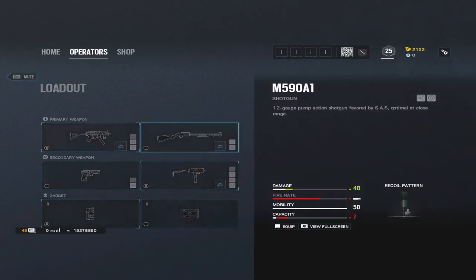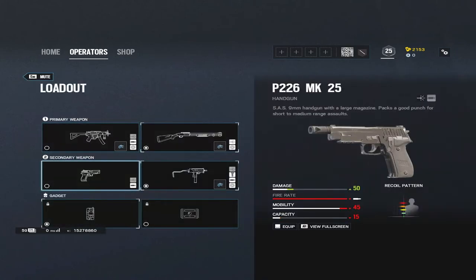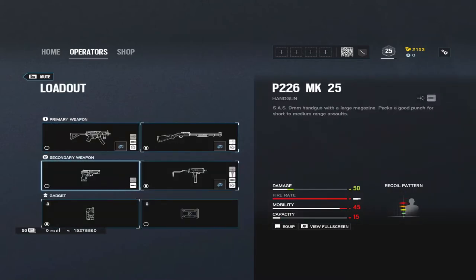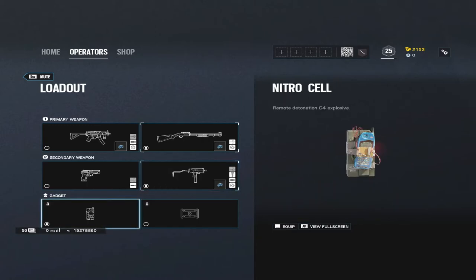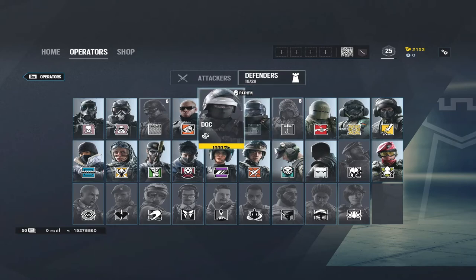For the MP5K on Mute, take the 1.5x scope with a flash hider. For the shotgun, use whatever sight you prefer — I use the reflex since it's smallest — and add a laser to tighten hip-fire accuracy. For the pistol, just a muzzle brake. For the SMG-11 use holographic, flash hider, and vertical grip. If you take the MP5K, use the pistol as your secondary; if you take the shotgun, consider the SMG-11 if you can control it. Take the nitro cell over the bulletproof camera.